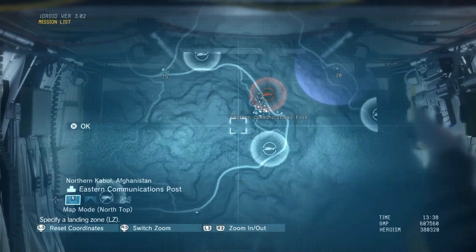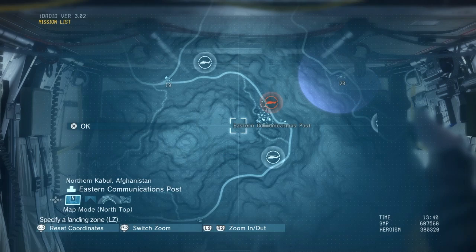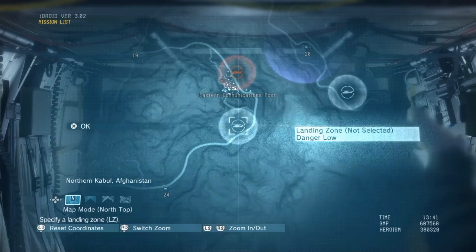Basically, do whatever you can to get to Eastern Communications Post. Obviously if you're at mission four you can do mission four, or if you want to just do it in free roam, this is where you need to be. I'll go ahead and select this and we'll head there.